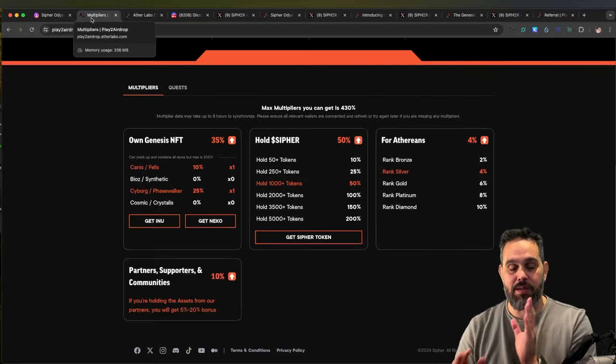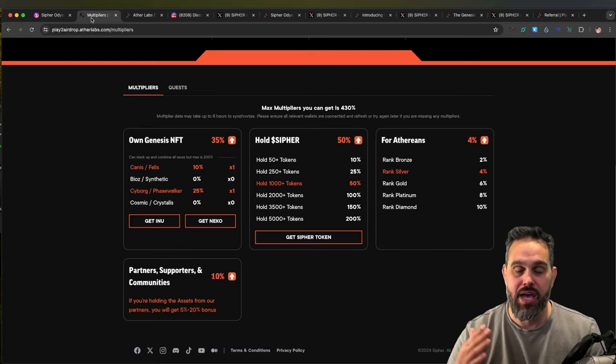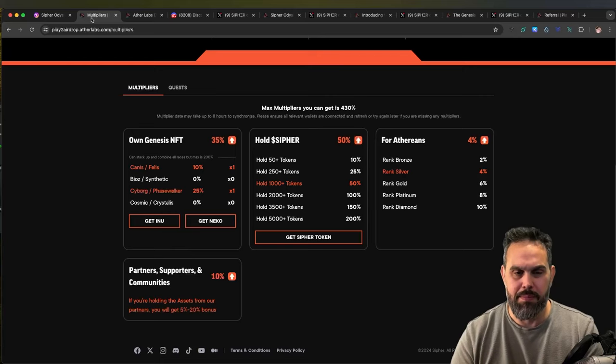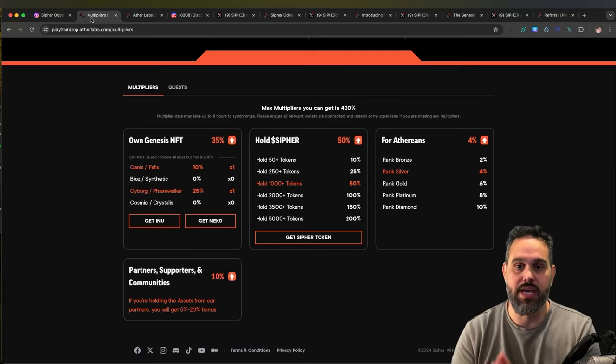You get points by doing simple tasks like liking, following, and retweeting - those are the social tasks you normally get. You also get daily tasks that you complete by playing the game, so that's really easy.